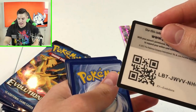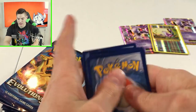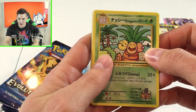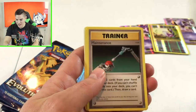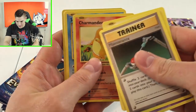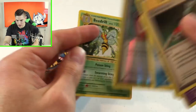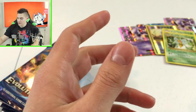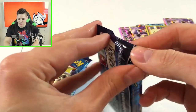I will most likely be using these on the channel — stay tuned. We pulled a secret rare — that is awesome, holy crap! We've also got water energy, Magnemite, Charmander, Seel, Staryu, and the infamous Beedrill. I've noticed from watching other pack openings that Beedrill appears to be one of the more common rares, but we'll still put him up there in the stack.